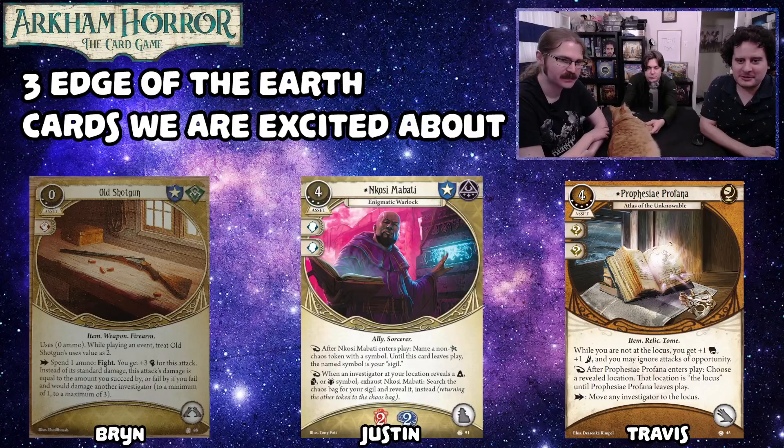Travis's last card is Nekosi Mabadi, the Enigmatic Warlock. He's a four-cost, three-experience ally that soaks two and two. As a reaction after he's played, you name a non-elder sign chaos token symbol — until this card leaves play, that symbol is your sigil. As a reaction when an investigator reveals a cultist, tablet, or squid token, you can exhaust him to search the chaos bag for your sigil and reveal it instead, returning the other token to the chaos bag.